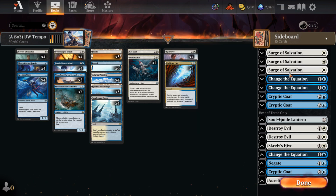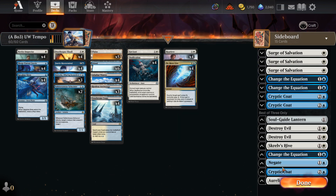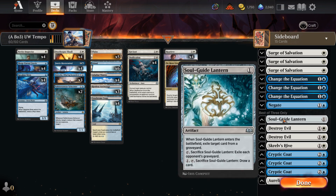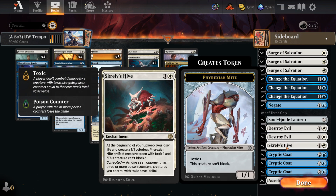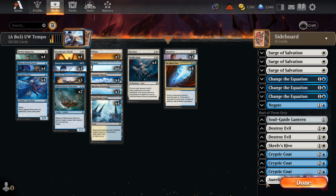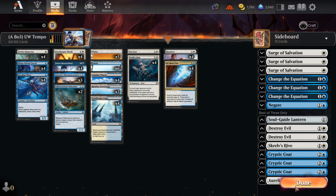As for the sideboard: we have Surge of Salvation for the red-black decks, Change the Equation for countermagic plus a Negate, Cryptic Coat, 3 Change the Equation, 1 Negate, a Soul Guide Lantern for graveyard decks, Destroy Evil for things like Sheoldred, Hive of the Eye Tyrant against control decks for a continuous source of creatures, and a Rally Vindicator because I like Rally Vindicator — I'm not going to elaborate further than that.